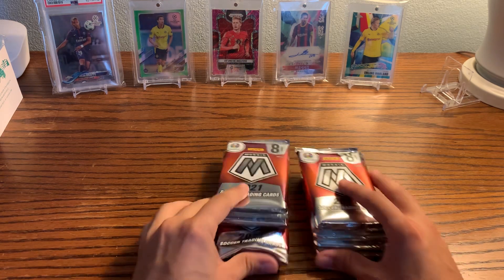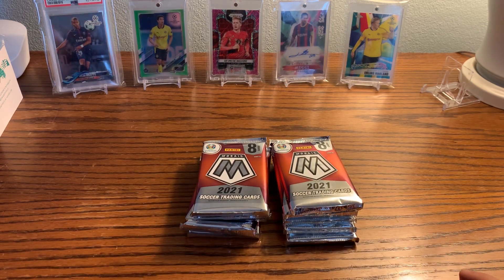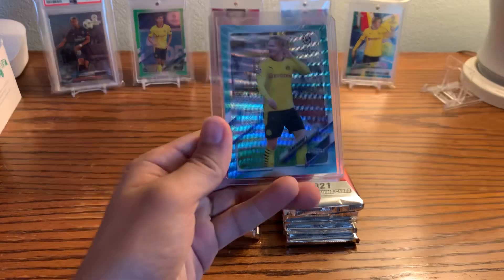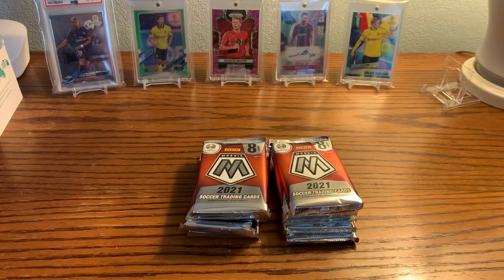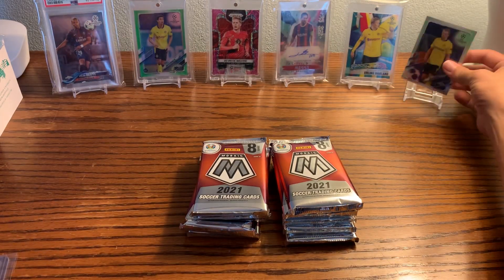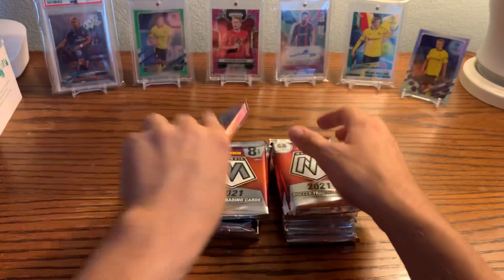Empty box. I already went over what you can get in these packs. Also, in case you didn't know the difference — here's Haaland's base card, here's the image variation with a different image, and if you look on the back the codes are different: this one says 517 and the other says 488. Here's an even better comparison — this is his normal refractor versus his image variation. It's a nice card to get and I'm really happy with that acquisition. Now let's get straight into the actual pack opening.